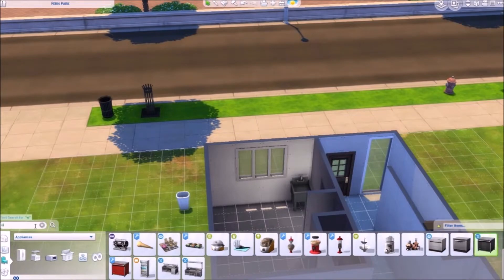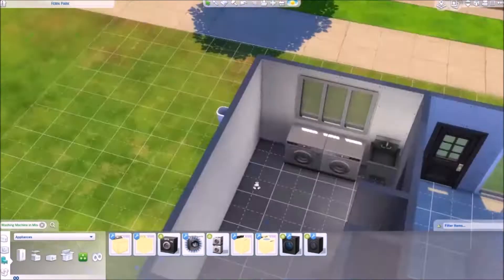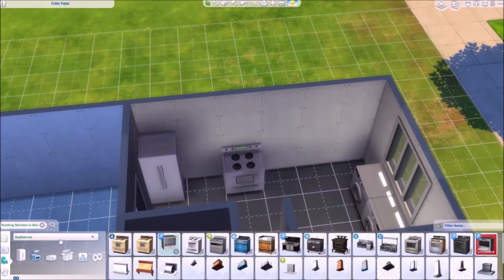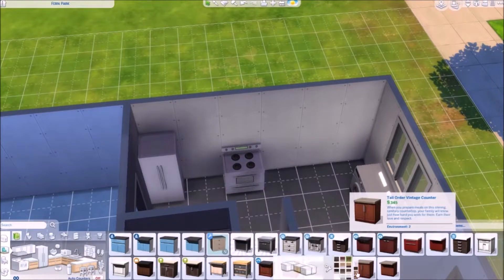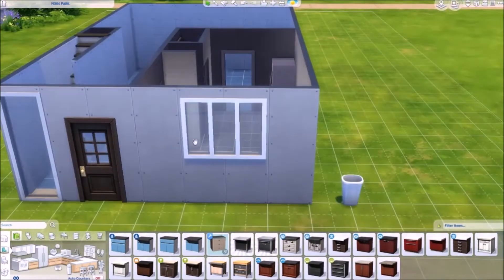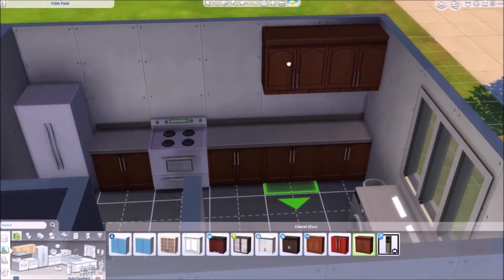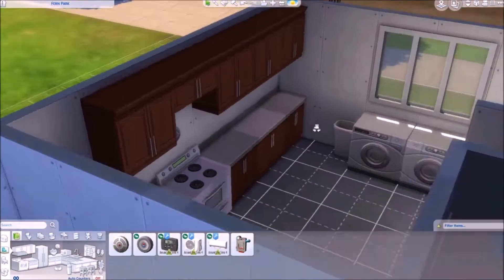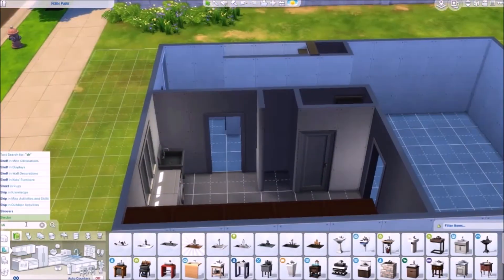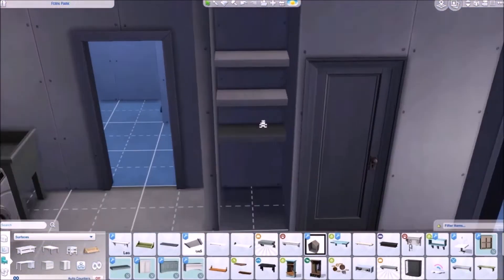I'm putting a trash bin outside for later use so I wouldn't forget. Then I'm adding the washer and dryer, putting in the refrigerator and stove, and adding the cabinets. The closest I could get was that brown with white countertops — our cabinets were a darker brown wood, but hey, it is what it is.